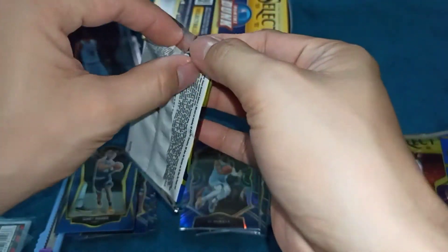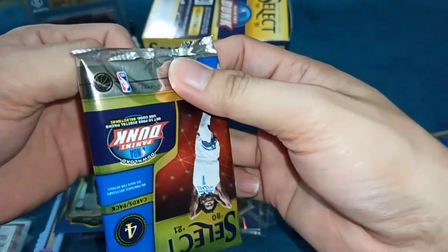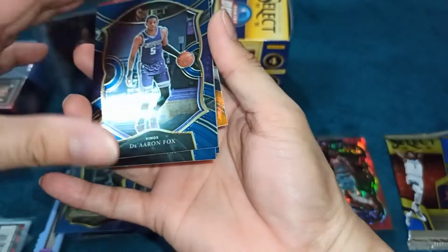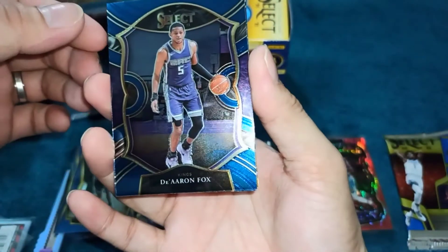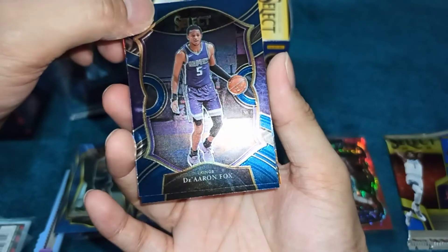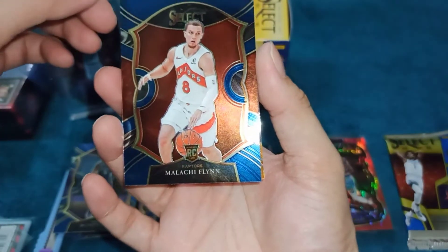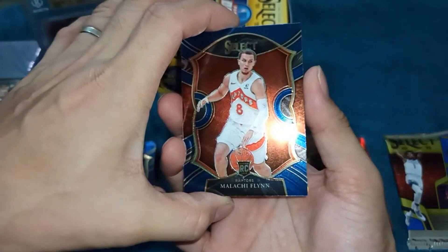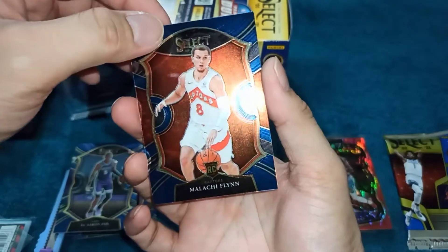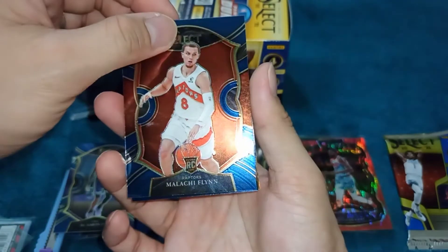Fifth pack na tayo mga kalodi! Sana makapull pa tayo ng Halliburton naman, sana Halliburton. At yung iba pa, Anthony Edwards — sana makapull tayo. Ang ating first card, si De'Aaron Fox. Pangating second, rookie card — si Malaki Pfluger ng Raptors. Abangan natin din to si Malaki Pfluger. Talagang maganda rin ang nilalaro nito mga kalodi. Sana mas magaling pa siya ngayong season na to.